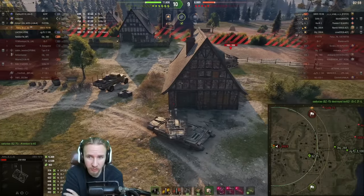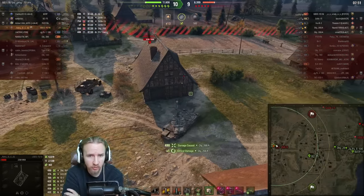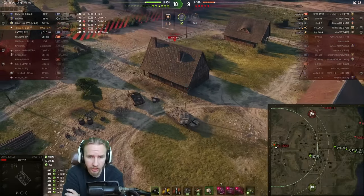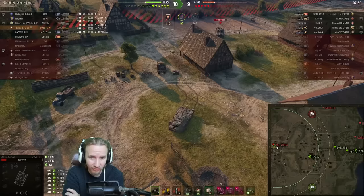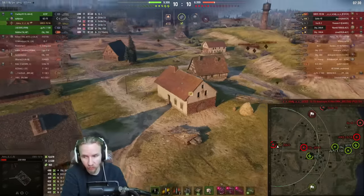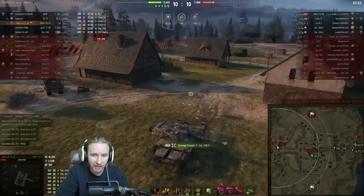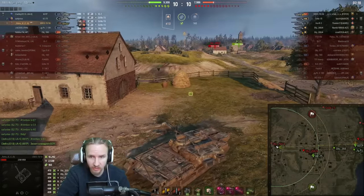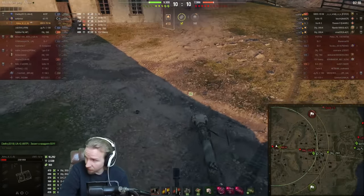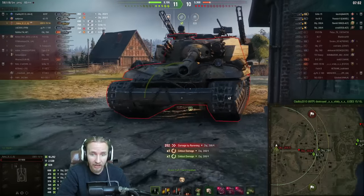Here is an Object 268 Version 4 on full hit points, but that one is not using a Durability Device. If Roha can hit the front tracks of the 268 Version 4, they could lock it in place and farm it — that's definitely a tank I'd consider taking a Durability Device on, because once double-tracked, all its strengths as a battlefield bully are lost. Now another Object 268 Version 4 also on full hit points appears locked in combat with the BZ-75. Roha has to be careful — only eight non-HE rounds left. Roha narrowly avoids death, manages to track the 268 v4, but gets rammed for 200 damage leaving them on just 37 hit points.